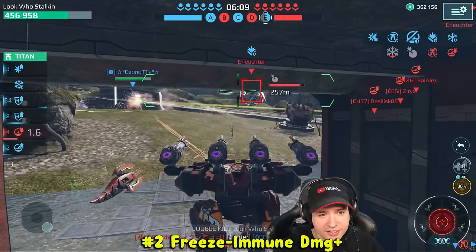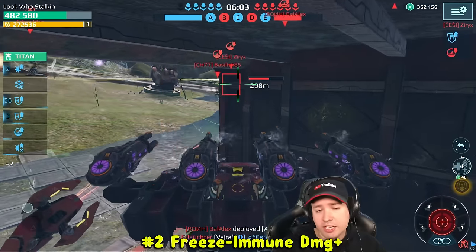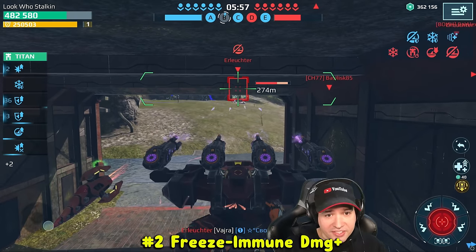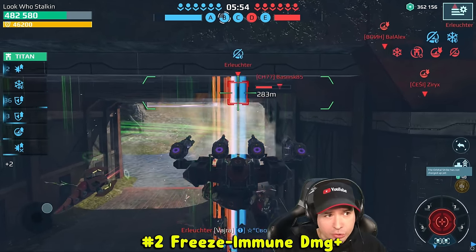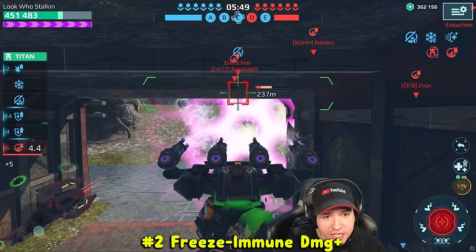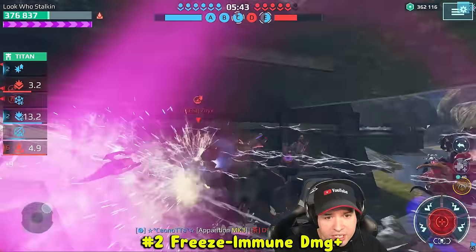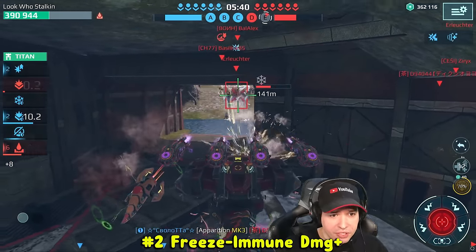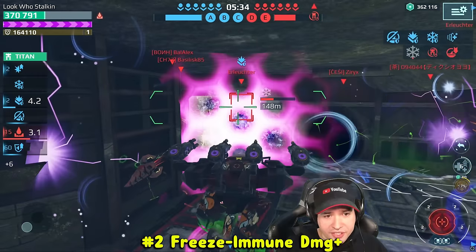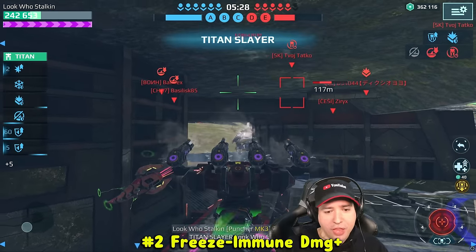So every damage we deal is 70% higher. And then we get the nuclear amplifier damage boost as well, which obviously increases to another 70%. Look how fast we can drop a Titan. This is a Luchador and he's getting absolutely deleted by these punchers. There's almost nothing he can do. That's a Titan that we're flattening, because we literally have this many damage boosts running at the same time. Come on — pop! There goes the Luchador.